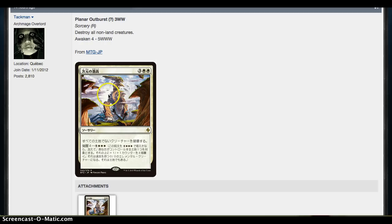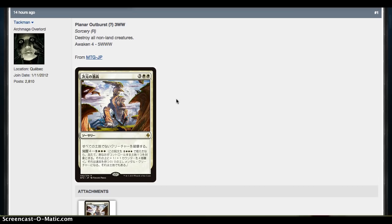Planar Outburst. The art from the trailer — smashing Eldrazi heads, but not more than one, so why is this a Wrath spell? I have no idea, but it is 5 mana for a Wrath spell. Destroy all non-land creatures. Cool mechanic, because there's a land in the picture fighting, and they're not dying. Everything else is going to die — all the creatures. Really cool.